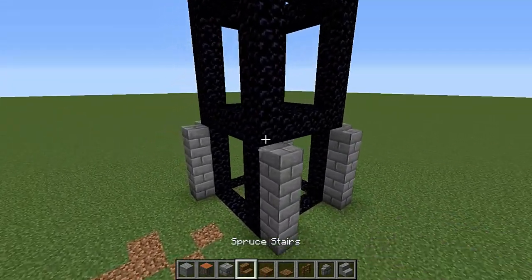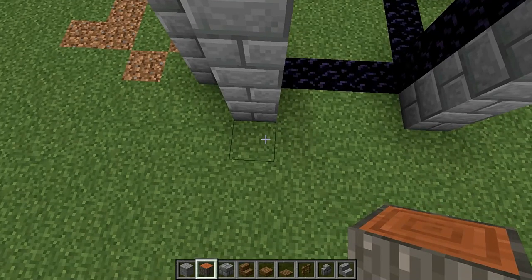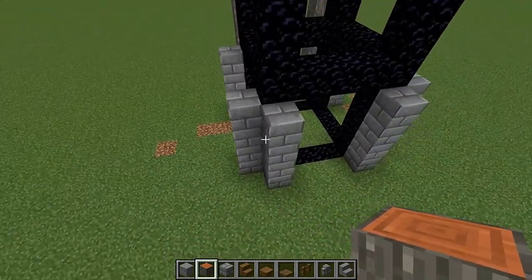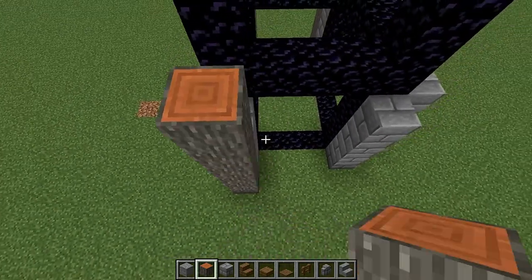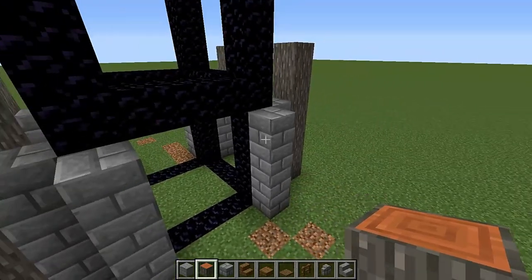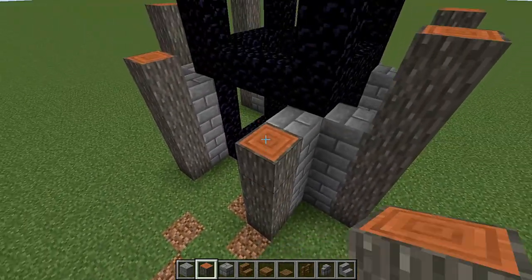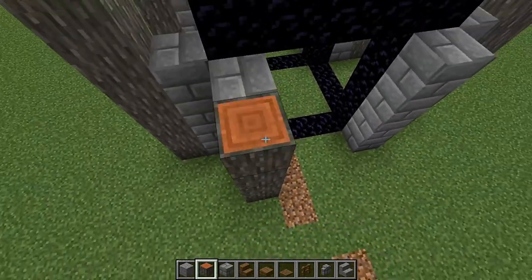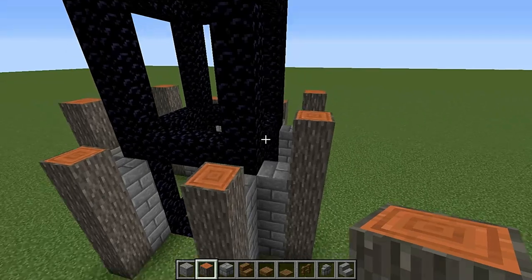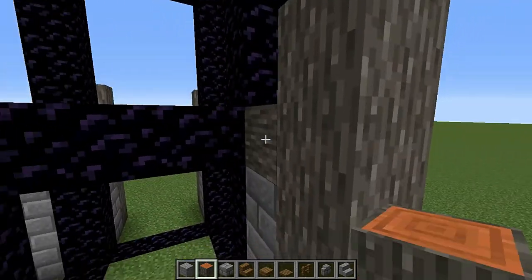Now get your acacia log and raise a pillar by six in the front: one, two, three, four, five, six. Another one here: one, two, three, four, five, six. A couple more in the back as well. Now raise a couple of pillars by five — one, two, three, four, five — and another couple on this side: one, two, three, four, five. Connect these pillars to the obsidian pillars with acacia logs.